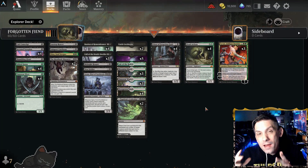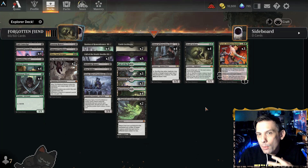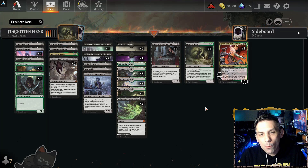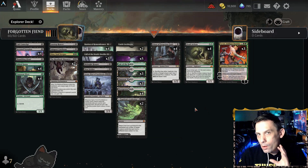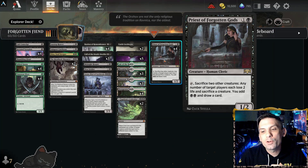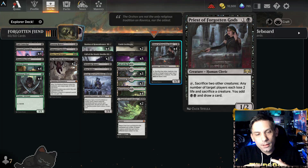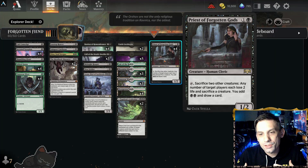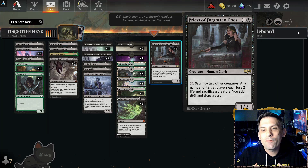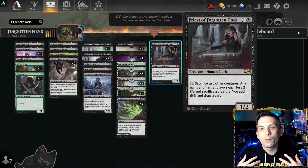This deck used to be one of my favorite decks when it was standard legal. It's since rotated out, and now we've brought it back into Explorer with some upgrades. The core of the deck synergizes around Priest of the Forgotten Gods. We get this down for two mana as a 1/2 — we can tap it, sack two other creatures, and then any number of target players each lose two life and sacrifice a creature. You add two black mana and draw a card. The idea is if the entire deck gives us value off our own creatures dying, we can keep this engine going, make our opponent lose life, gain more mana, draw cards, and just keep going until the opponent dies.